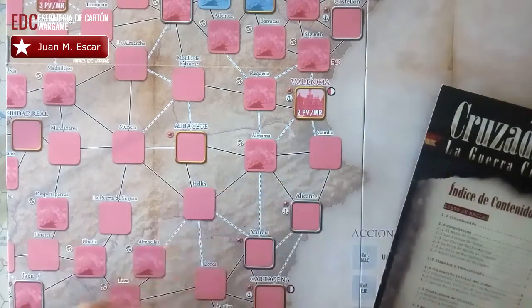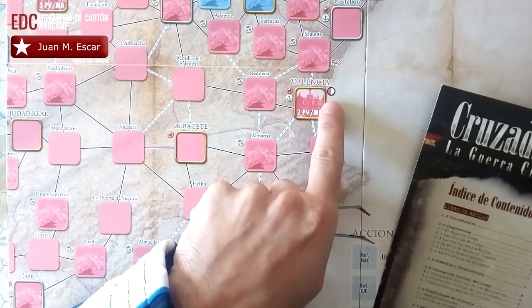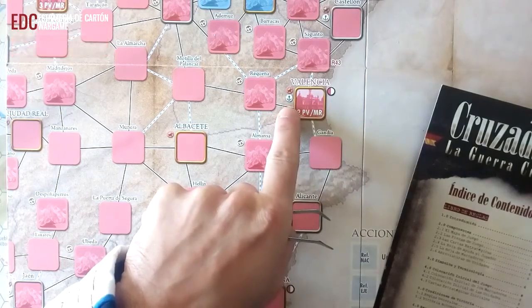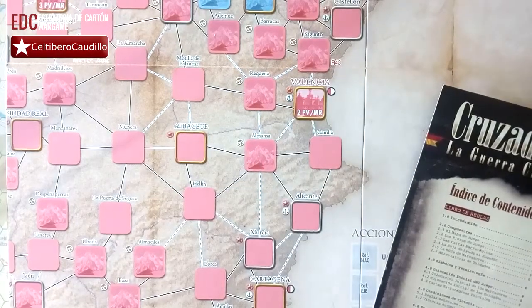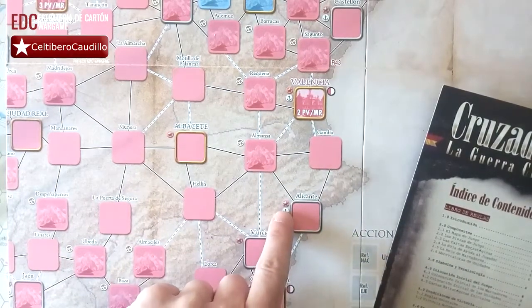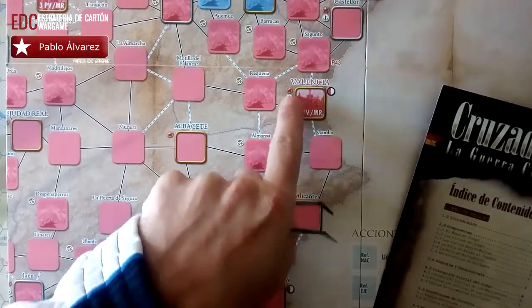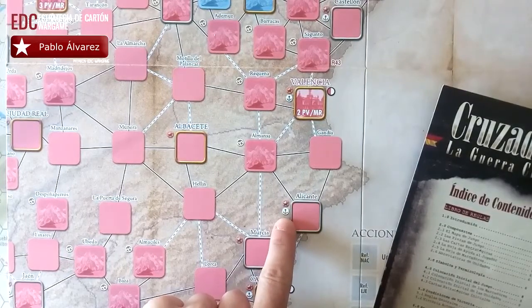Valencia va a ser una capital que genera puntos de victoria. A su vez, también es una zona de suministros republicana y un puerto. Alicante es una capital de provincia, por eso tiene el borde plateado y una estrella del mismo color, mientras que Valencia tiene estrella y borde dorado. Alicante también es un puerto y zona costera.